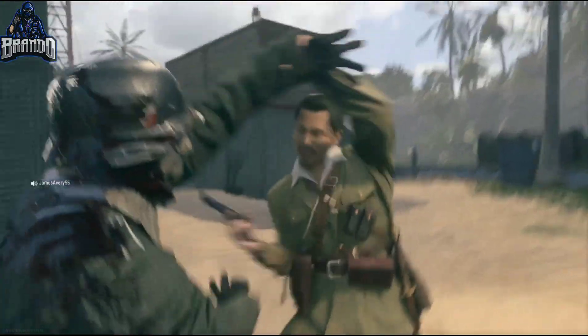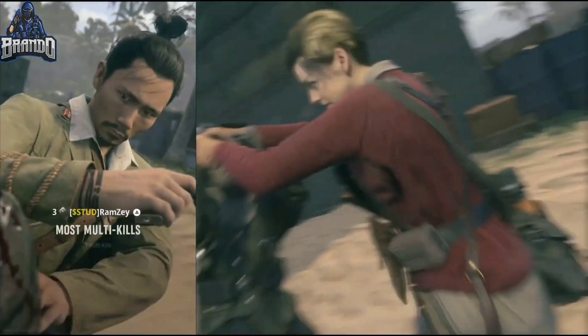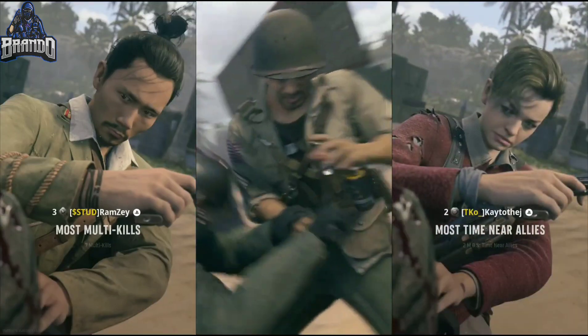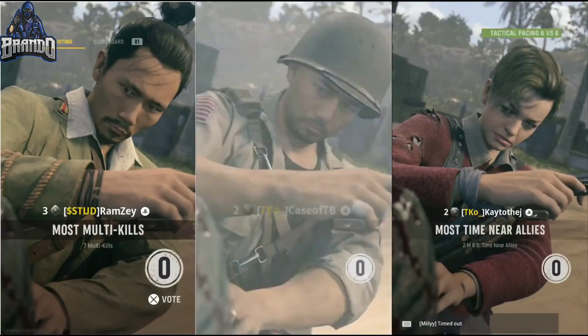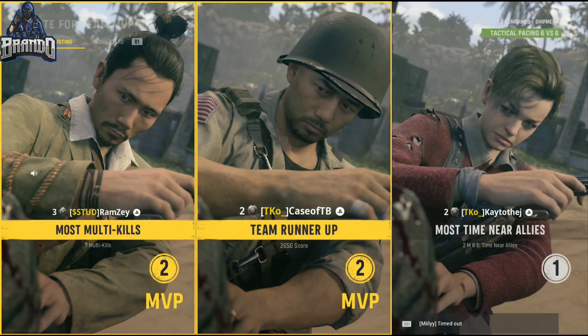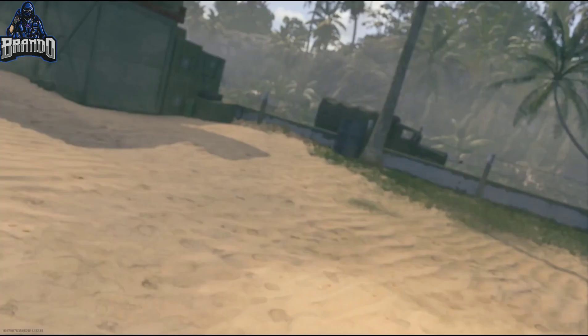To get this limited-time bundle, simply log into Vanguard or Warzone between 10 a.m. Pacific February 18th and 10 a.m. Pacific February 22nd. If you do not receive the free bundle or the tier skip, contact Activision support — the easiest way is through their Twitter at Activision Support, or go through the Call of Duty blog to find a link.